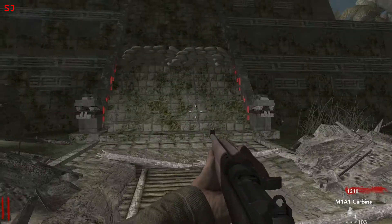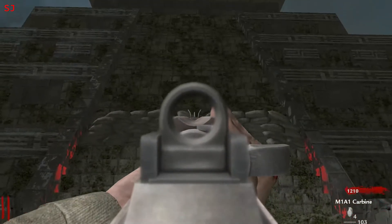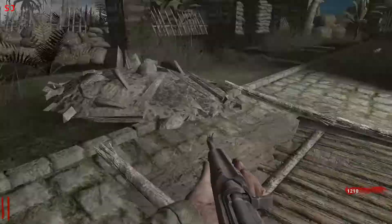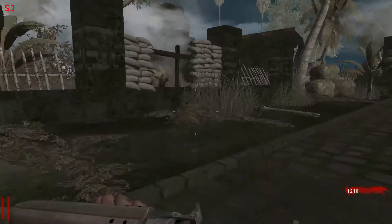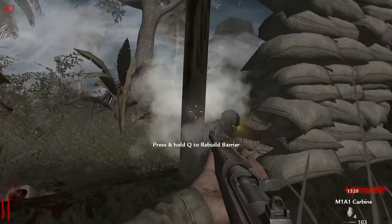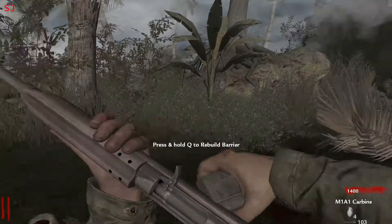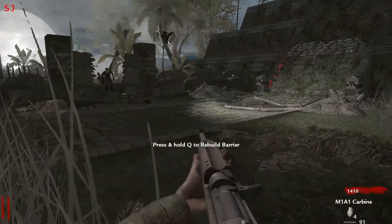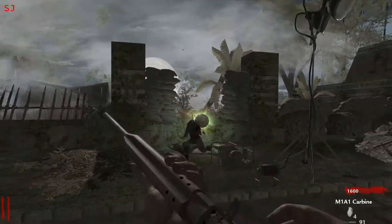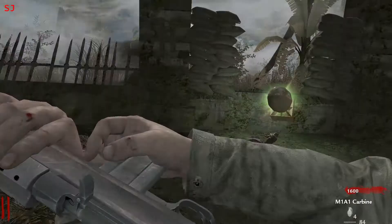This map kind of reminds me a bit of Shangri-La with this area here — you can just imagine the Pack-a-Punch up there. It's only missing the annoying little monkeys that steal your perks. But this map was made quite a while before Shangri-La came out. So who knows, maybe the Treyarch designers got some of their ideas from these custom maps.